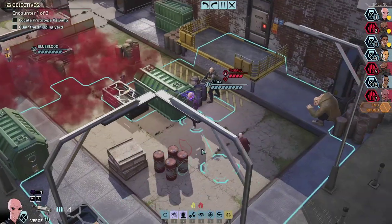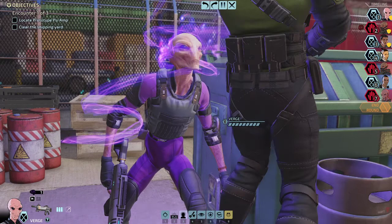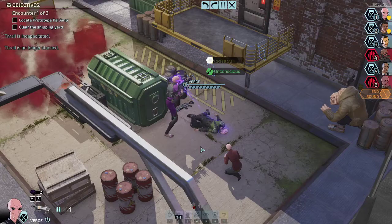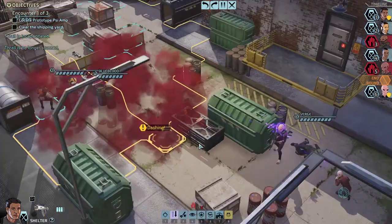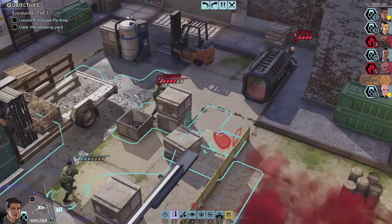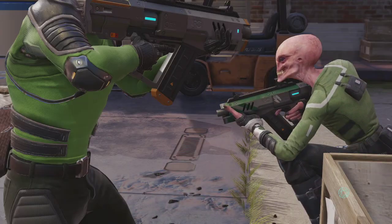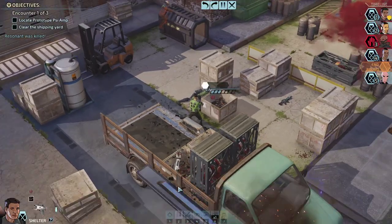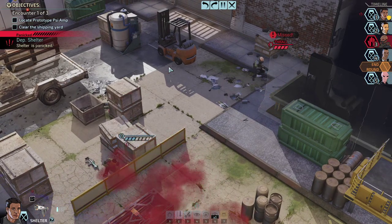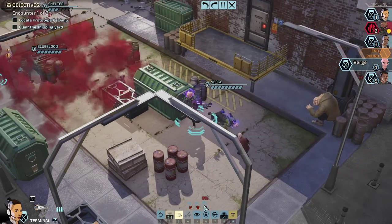We gotta heal up, that's for sure. Taking out the thrall — only a stun for one round, that is unfortunate, which means he's not taken out. So I need to take him down. Moving up, still saving the medkit. I forgot: when they are dying via resonance they can cause panic — in this case it was to their disadvantage, but it is indeed a problem.